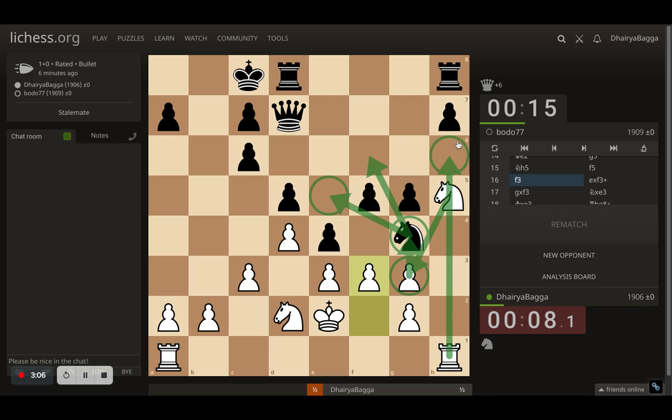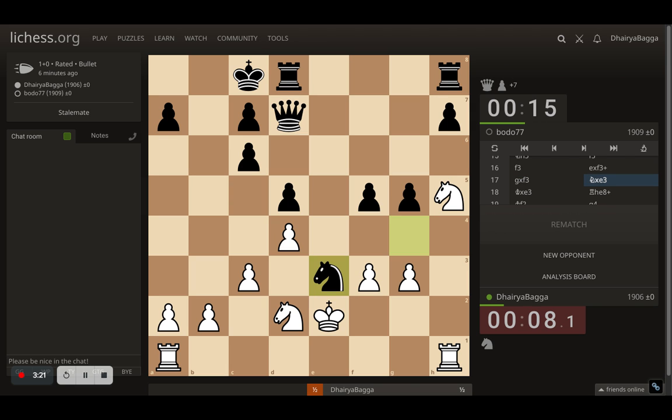I can simply play the pawn forward, get my knight back, and attack. Or I can just put my knight to f6, which will attack the queen, and then take the knight with the rook, defending my knight as well. Either way it's a loss.